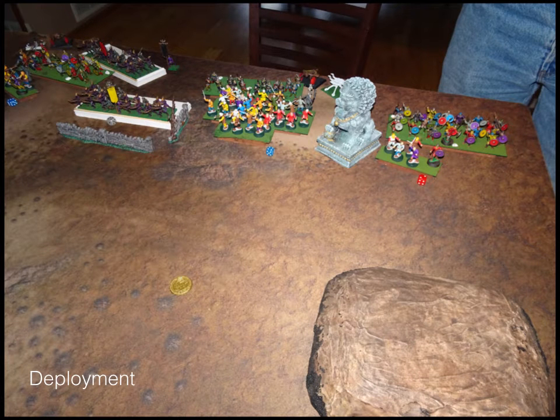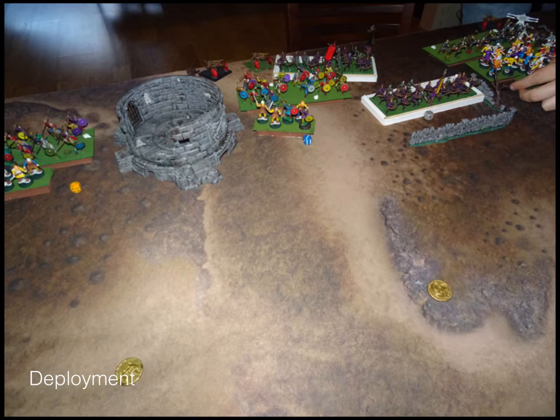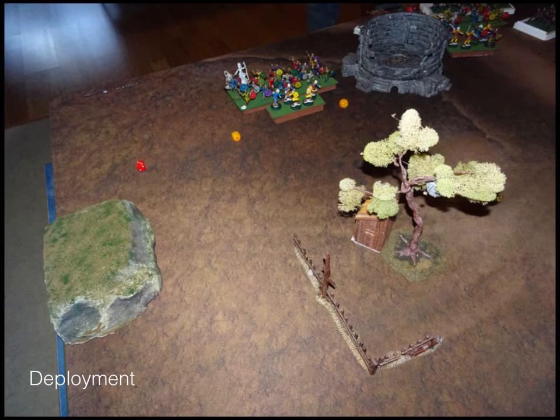I'll go over my opponent's deployment. From right to left: a spear phalanx shield wall troop, a shield wall troop in front of a shield wall horde in front of a footguard horde. I can see some ballistas in the back, in the middle of the elves. Spear phalanx, shield wall troop, and then there's 3 ballistas kind of next to that building there.